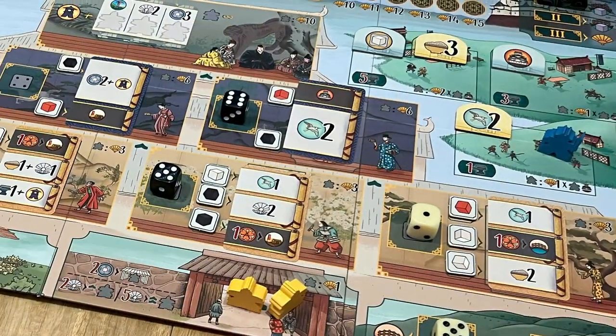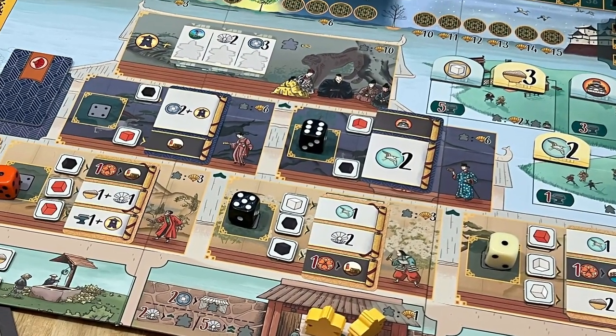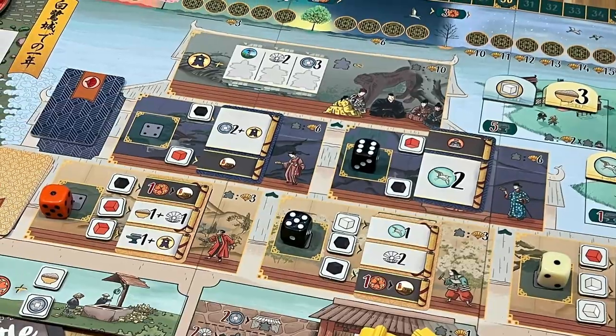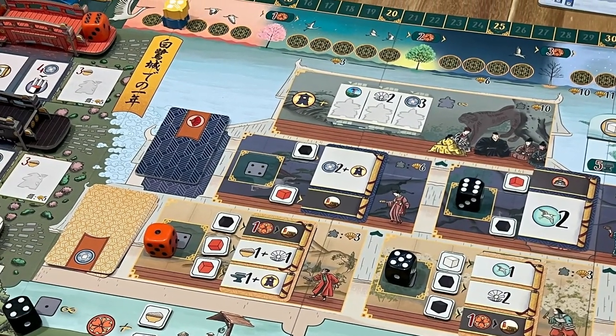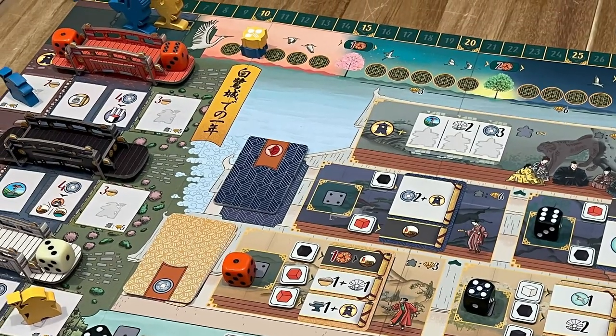Once you've selected your die, you can go and place it on one of the worker placement spots. And the pip of the die, instead of being used for things like the power of your action, is going to tell you whether or not you're going to get money or lose money to do that action.